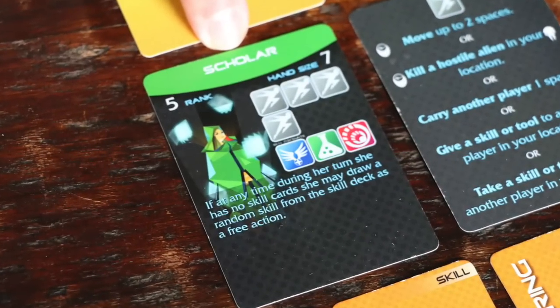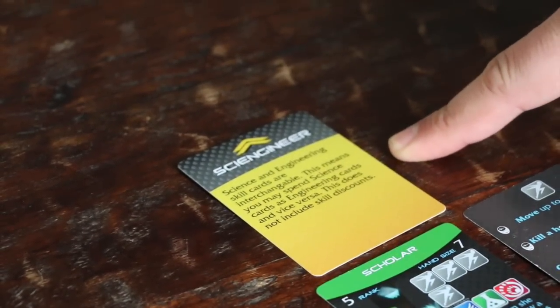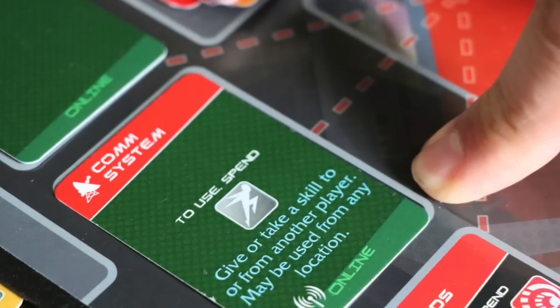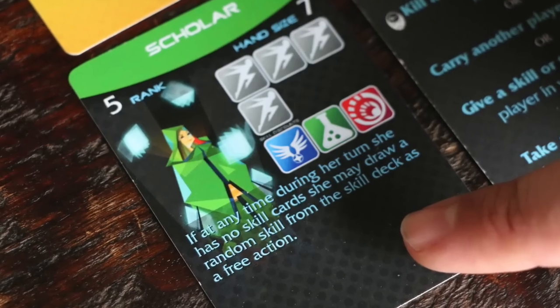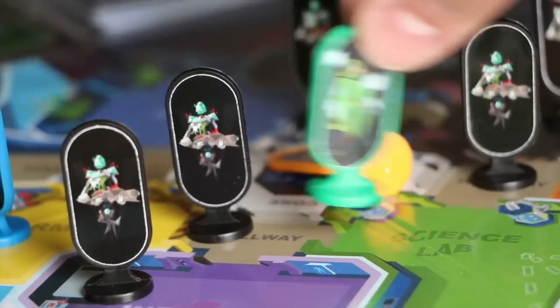Now it's time for the Scholar. She's going to get rid of that pesky oozing slime by spending one action and four science. She'll use her science discount and her Sci-Engineer ability to convert her engineering cards into science. Now she can discard her engineering cards and that anomaly. Without the slime gumming up the works, she'll use her second action to use the comm system to give her command card to the First Officer. Because she doesn't have any remaining skill cards, her special ability allows her to draw one now. Unfortunately, with the computers offline, she can't draw a card. She'll use her third action to move into the hallway, and her fourth and final action to kill that alien.